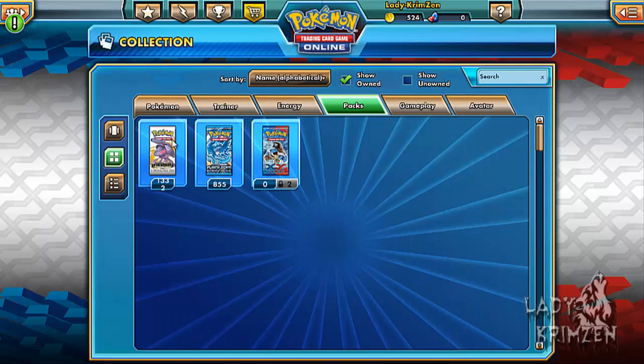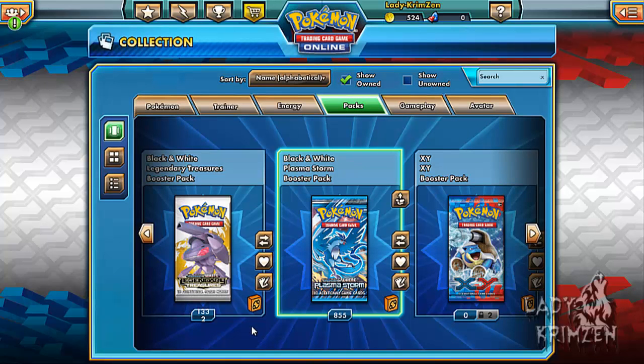In the next episode we'll continue opening Plasma Storm booster packs, going for those Reverse Holos and EX cards. I'm pretty sure one of them is a pretty decent EX card I need to get. I'm not letting this collection end without getting those EX cards like I did in Dragons Exalted where I'm still missing Rayquaza Giratina — really annoying. Until next time, this is Lenny Crimson saying ciao for now, but not forever. Ciao!